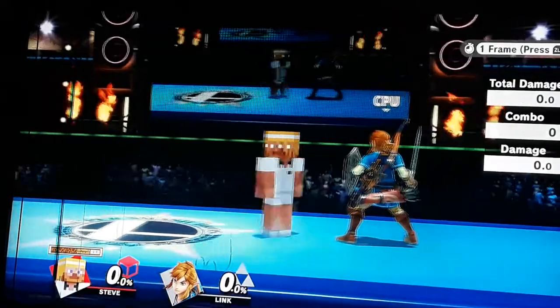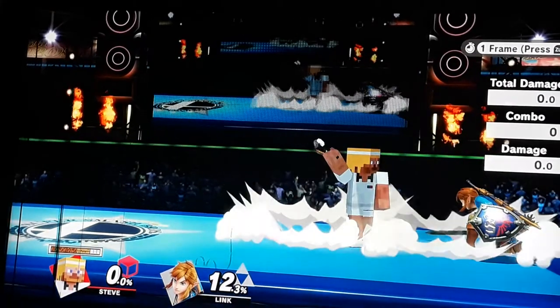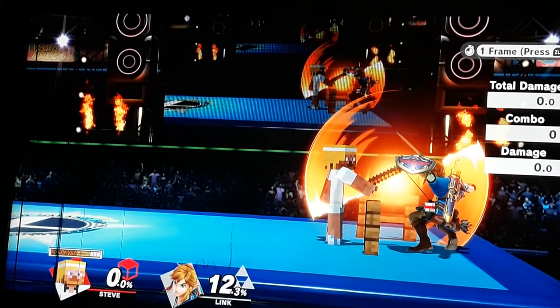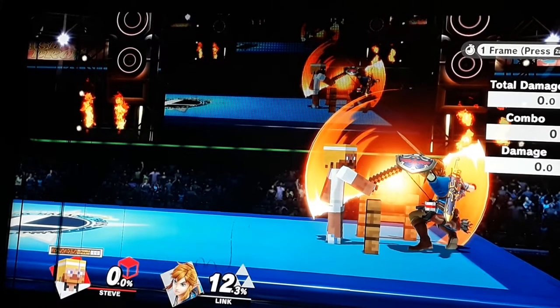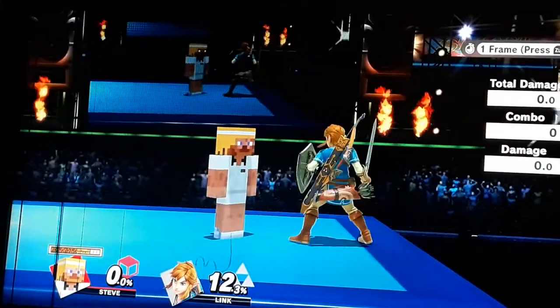Another thing you can do: if you hit the sour spot, you can actually combo into grab. So basically they have to guess whether or not you're going to grab after the back air based on which hitbox they get hit by. I recommend checking the damage to tell, since the actual hitbox is kind of hard to read during gameplay.